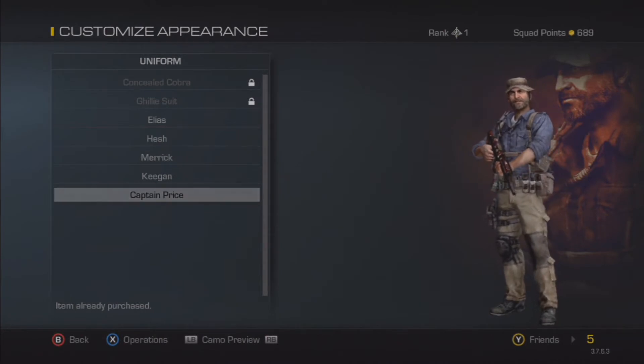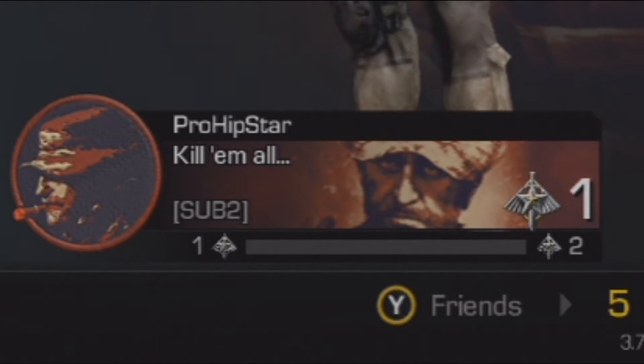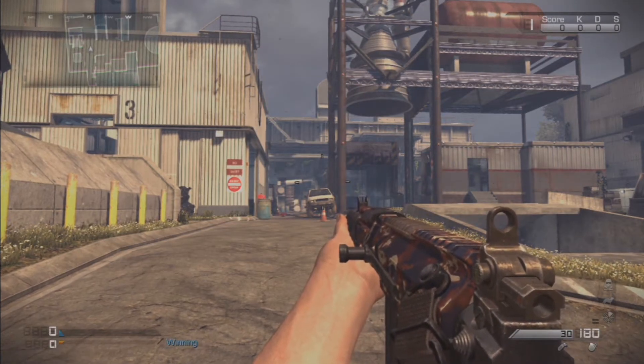This is Probstar, and in this video I'm going to show you the Captain Price Pack, also known as Legend. It contains a background for your operator card and a patch or logo of Captain Price. It also contains the Captain Price character skin itself.